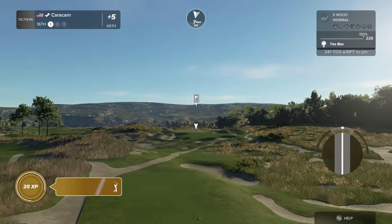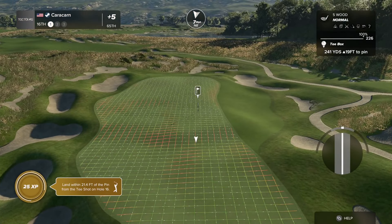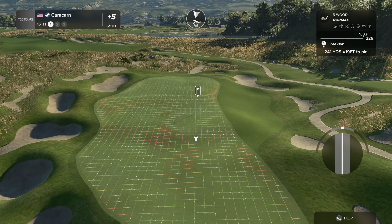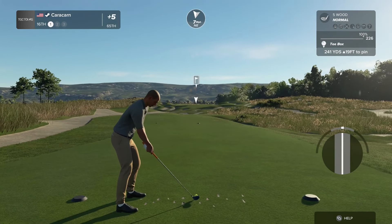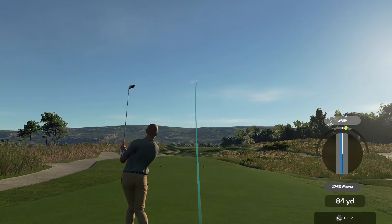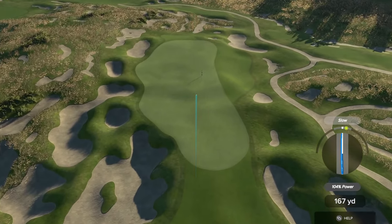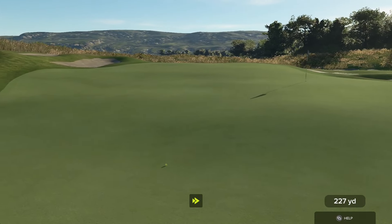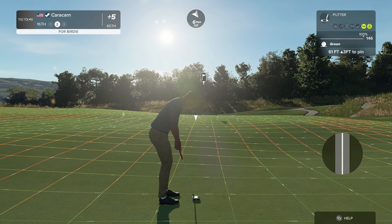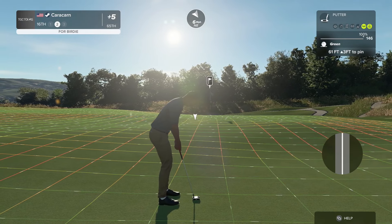I'm guessing we got another coastal hole here just by the way it's designed. Heading toward the lake. It's a par three — wow. I need a five wood to get there — wow, that's a long par three. The hill should dampen it a little bit. Oh wow — that's not the hill I thought I was going to be dealing with. It's like going through the waves.